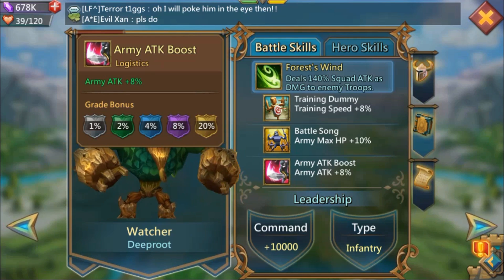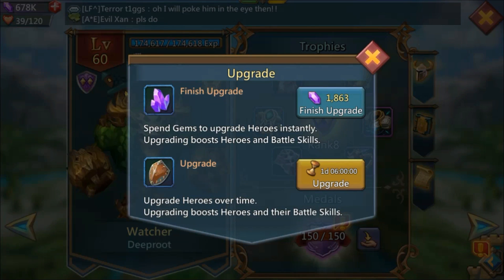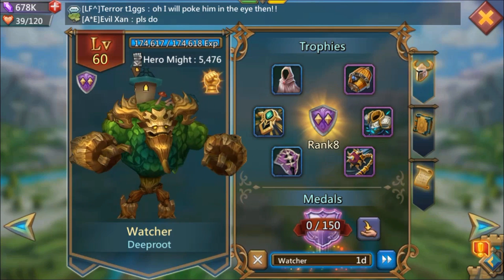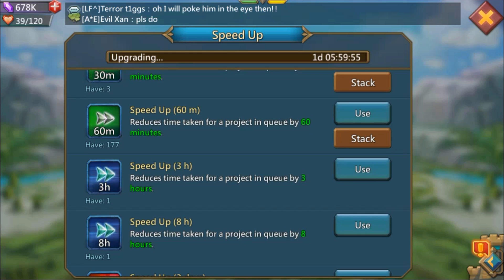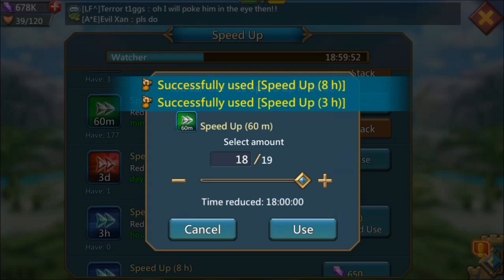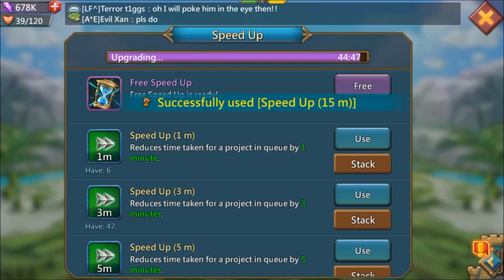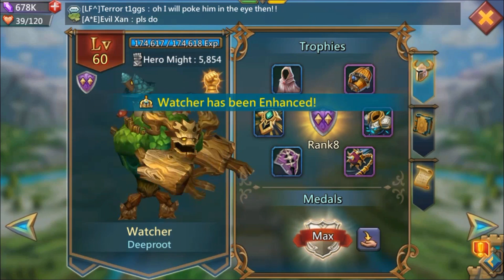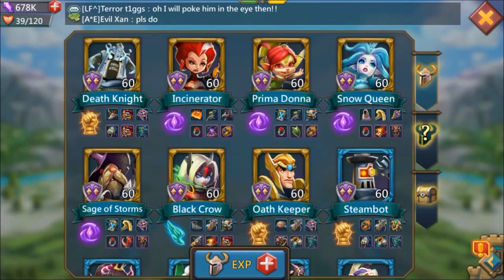It's finally time to upgrade him to gold. It's one day and six hours to upgrade, but after working on something for so long, if you can speed it up, now is the time. So there it is — Watcher Deep Root completely maxed out.